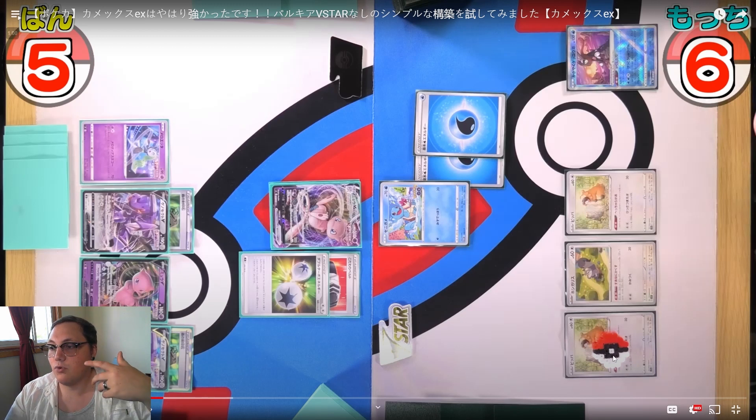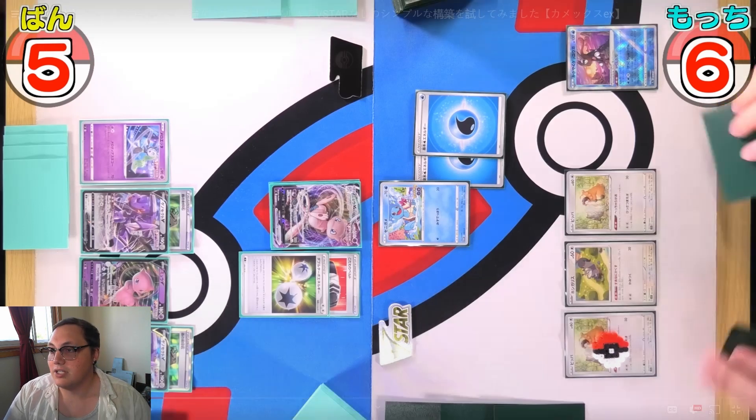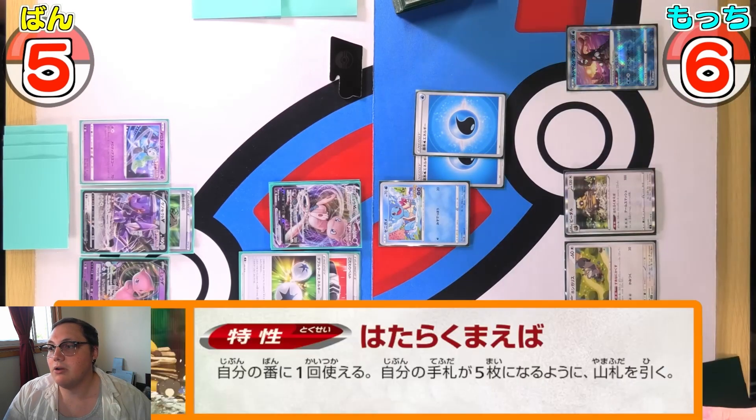They put a marker on cards they just played down — like the Bidoof here — just to show it's come down this turn and cannot be evolved yet. I'd seen them put markers on cards before and wondered why, but that's the reason: to notify that it cannot be evolved. Anyway, Bidoof going up to Bibarel.